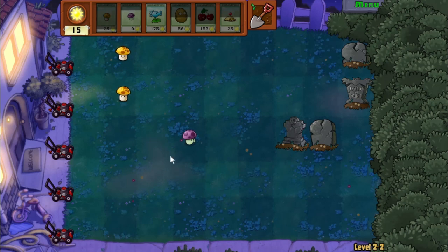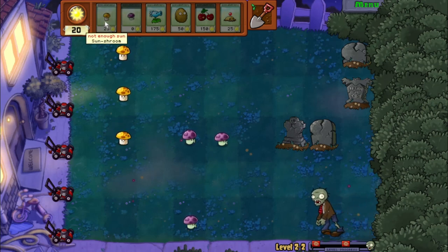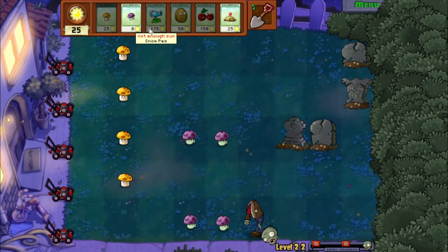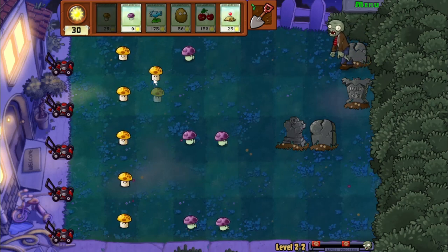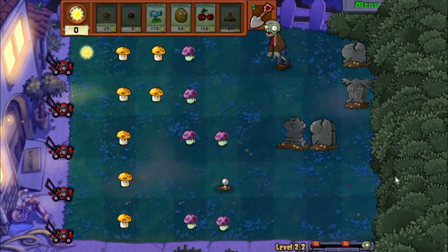Let's bring a Sun Shroom to help out the Puff Shrooms. Sun Shroom is mandatory for these levels, and so is Puff Shroom. Without them, your options really boil down to strategic usage of Potato Mine and Walnut. Other strategies don't do too well as they get overwhelmed by the lack of sun falling from the sky in these levels.